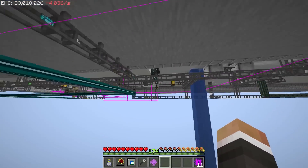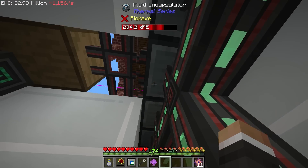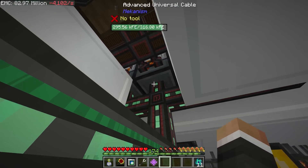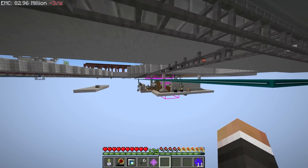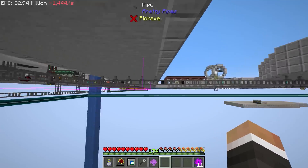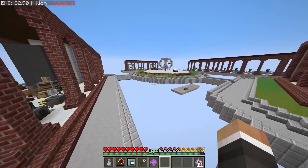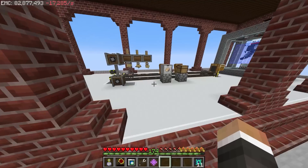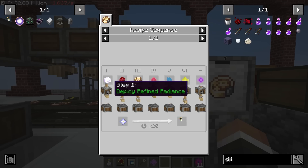I made one change between streams - I moved the flux point down by one block. In the last episode this machine wasn't getting power despite having the flux point directly underneath, but now it's working fine. All of these machines are getting power and doing as they should. Now that's taken care of, let's repurpose this setup over here for the final star shards.